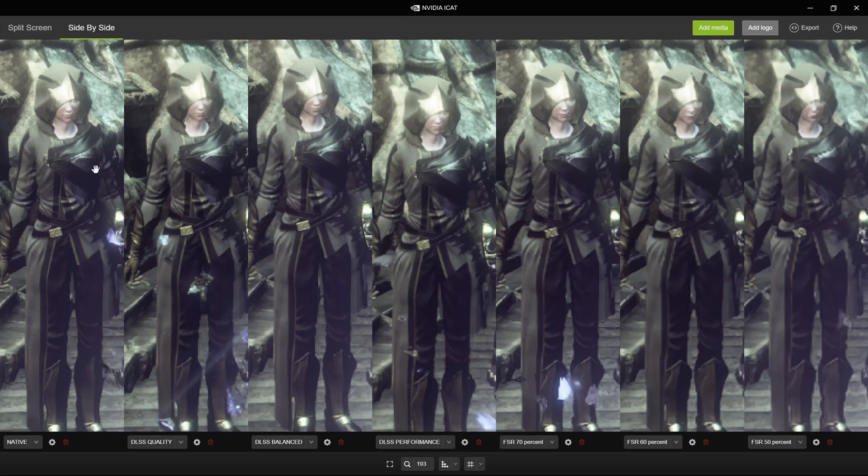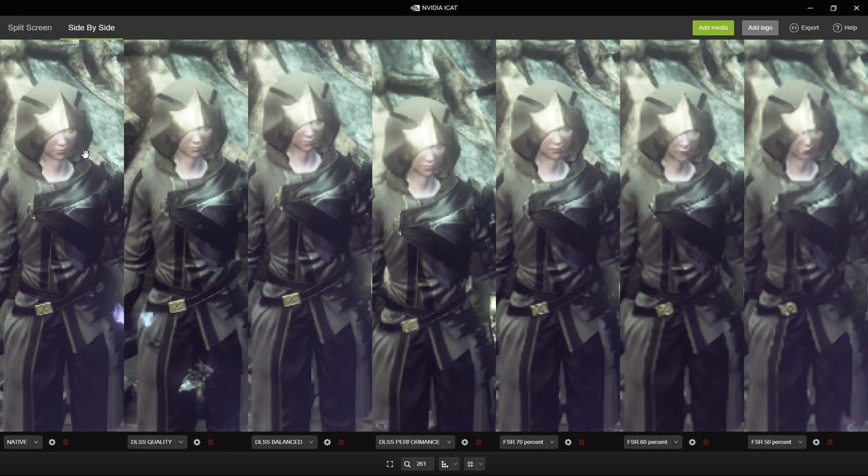We're going to take a look at all different upscaling versions in this game. We have the native image, then DLSS in quality, balance, and performance, and finally FSR at 70%, 60%, and 50%. FSR 70% is comparable to DLSS quality, balance is comparable to 60%, and performance to 50%. One thing I noticed is that faces in this game are very sensitive to resolution changes.